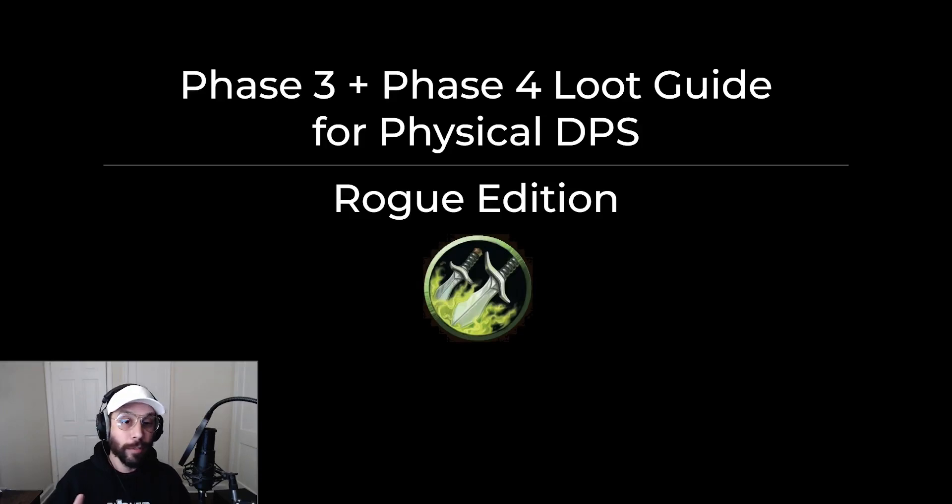Hey guys, it's Jambros, and welcome to my first video for a physical DPS loot guide for Phase 3 and Phase 4. Black Temple and Mount Hyjal are releasing soon, so I figured I'd start doing a series and then a final compendium of everything together, comparing how good certain items are for different classes, and what may be better or what might not be better, any sort of loot priority, or just to give an idea for individual players like how much of an upgrade is something — is something worth taking even if it's not BIS?